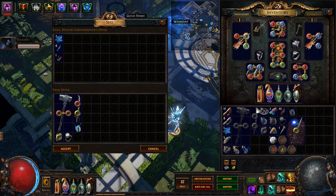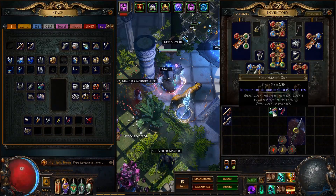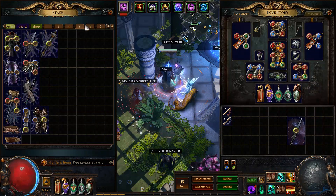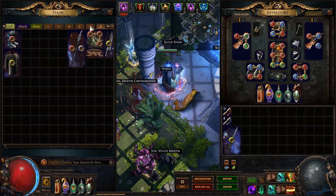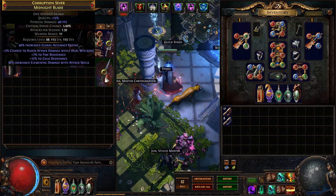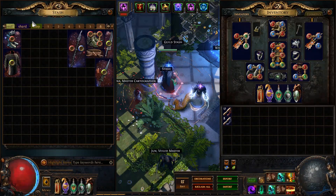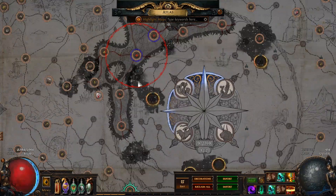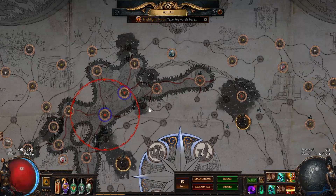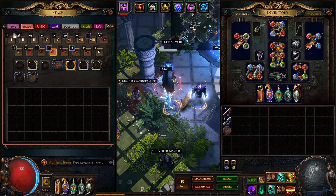That's definitely not worth it. At this point, with all the twink items that you have, you can probably level a new character in like six hours — five, maybe less. Like people can do it in three, to get to level 90 and maps.